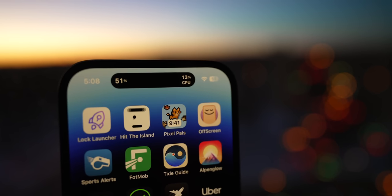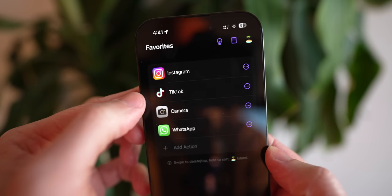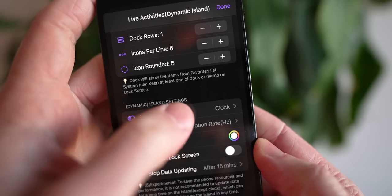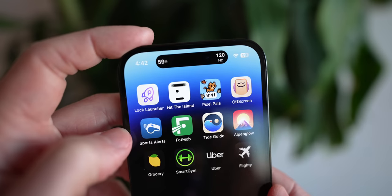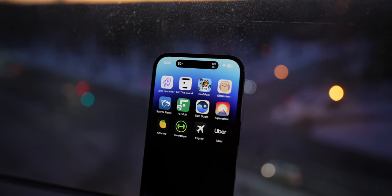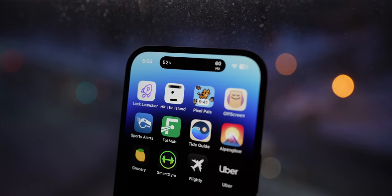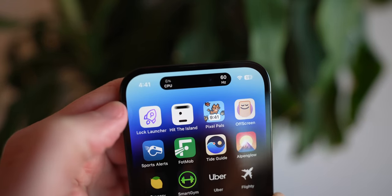Let's jump into the first app, Lock Launcher. This app is free but also offers in-app purchases. When we go to settings and then tap on Live Activities, you can see all the customization you get, like adding the clock, CPU usage, promotion rate, frame rate, and even battery percentage to the island. Once you've configured it how you like, just go back to your home screen and you can see right there, wherever you are on your phone, you get whatever information you selected. Being able to see things like your battery or CPU is just so sick.